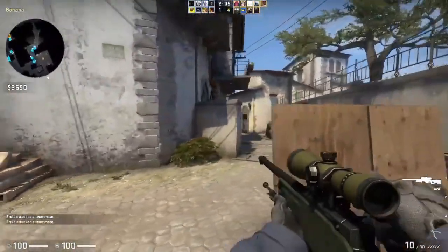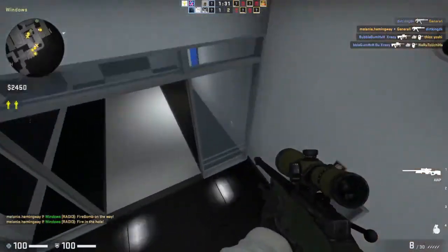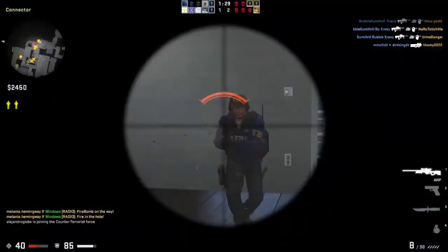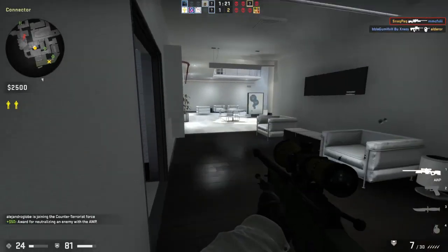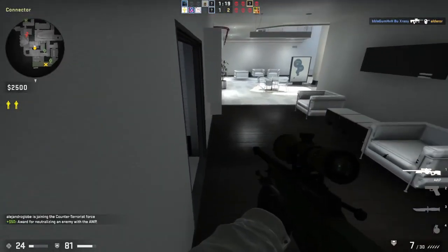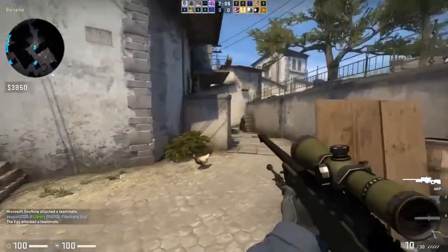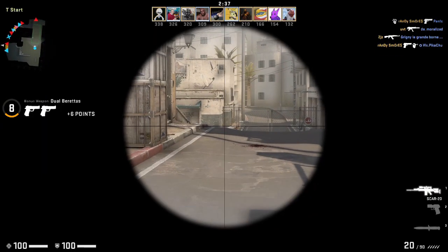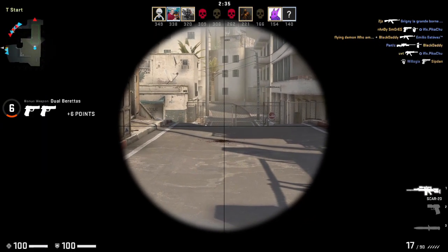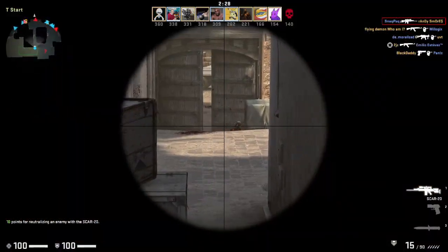The AWP is perhaps the most notorious gun in FPS history. This gun is a one-shot machine just about anywhere. The only true counter is another AWP. Just make sure your teammates aren't also all carrying AWPs, otherwise your team will crumble like a house of cards. Make sure to buy a Deagle to go with your AWP for close range combat. If you want to be an unlikable prick, buy the SCAR-20 — it's basically a Deagle with an AWP's range.